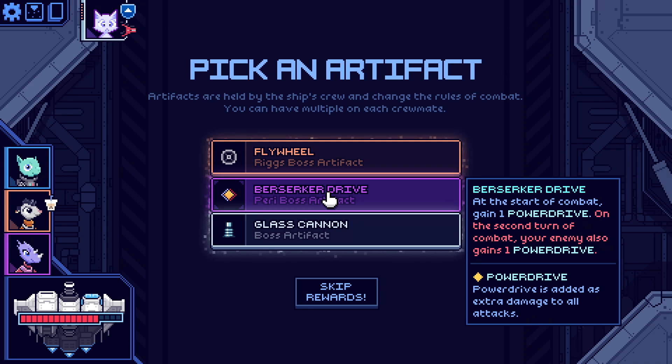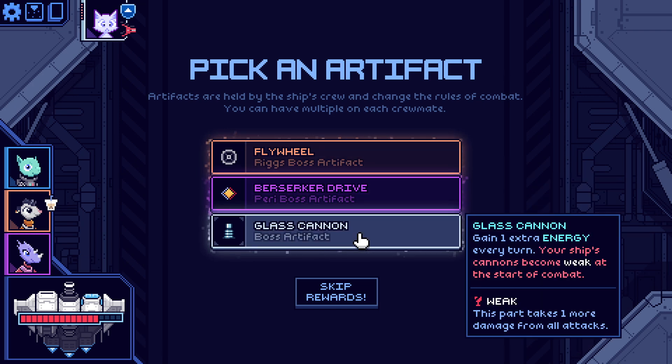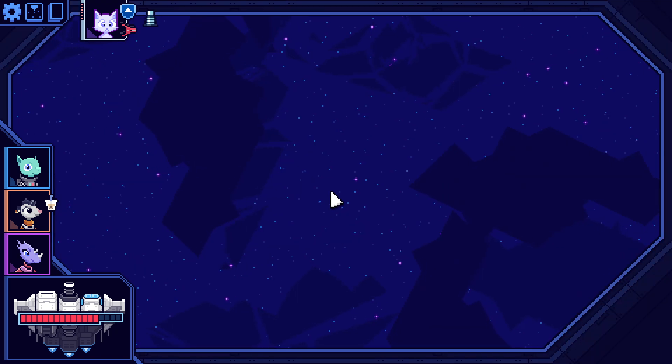Start of combat gain one power drive; on the second turn of combat the enemy also gains one power drive. Power drive is added as extra damage to all attacks — it's like Brimstone from Slay the Spire. Everyone's going to have this — it's a race to the bottom. Gain one energy every turn but your ship becomes weak at start of combat, taking one more damage. But I really want energy.